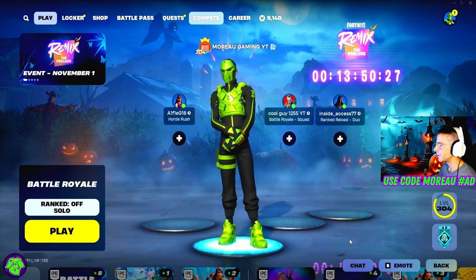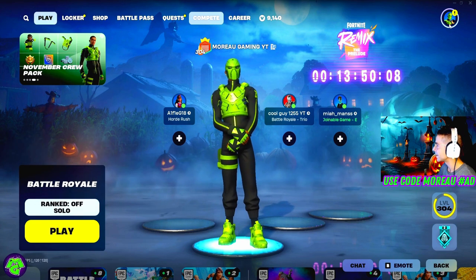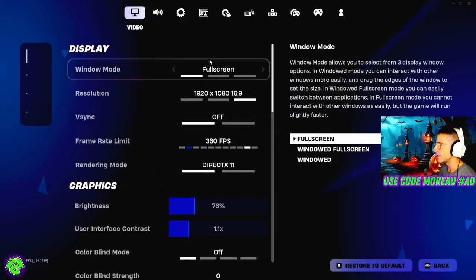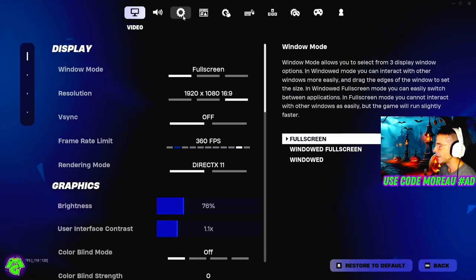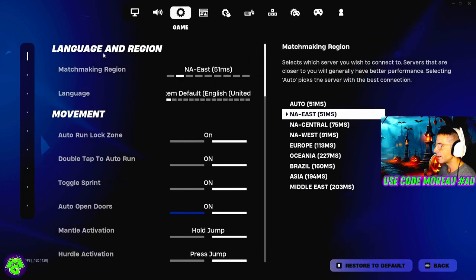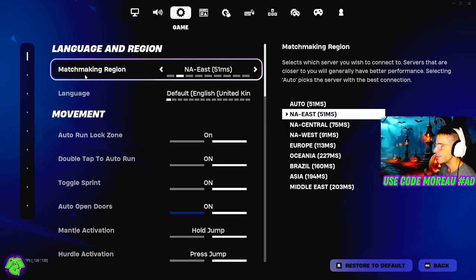Are you tired of not being able to join a custom matchmaking game because you don't know how? The first thing you're going to want to do is go over to your settings and go to the third game tab. Right underneath language and region, you will see matchmaking region.